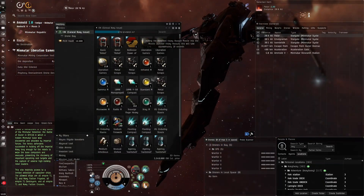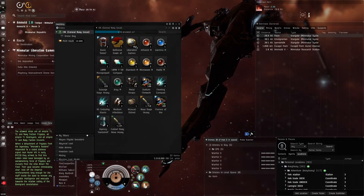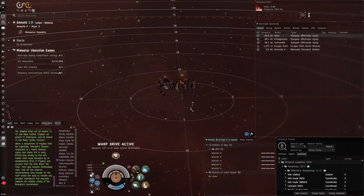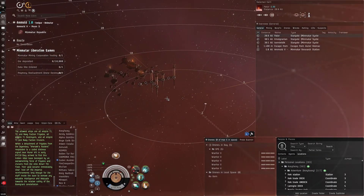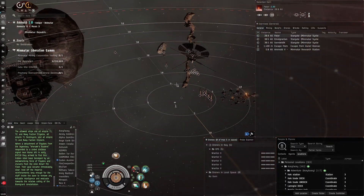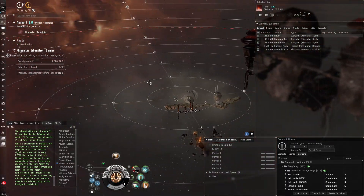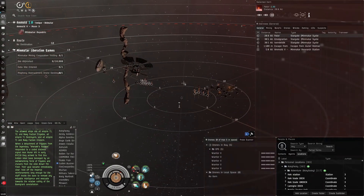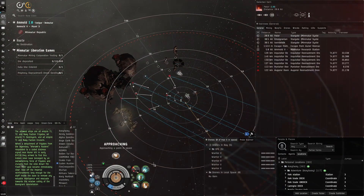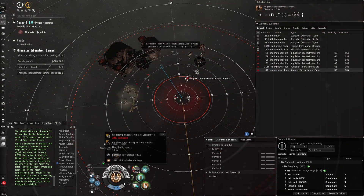Let's go into this site. We're stacking all our loot — already sitting on 60 million just like that, though I think I already had 20 million from a previous site. This variant only has one gate, it seems. I'll move in and just wreck these guys. I've got heavy assault missiles ready.